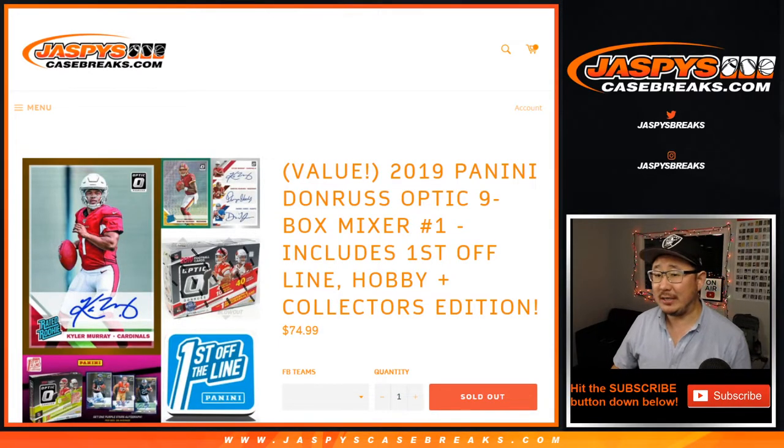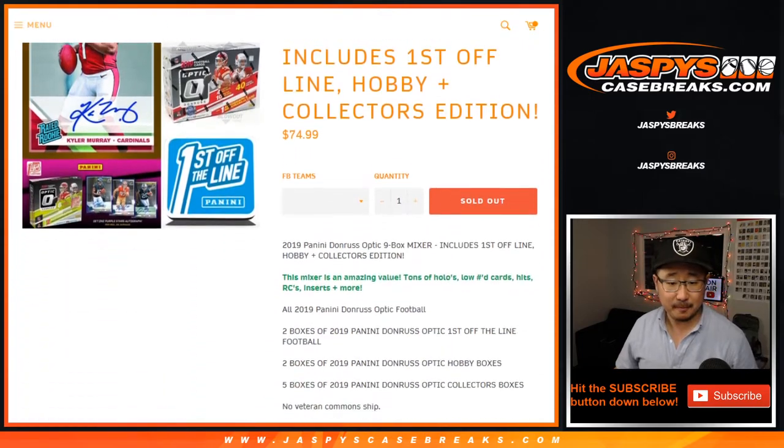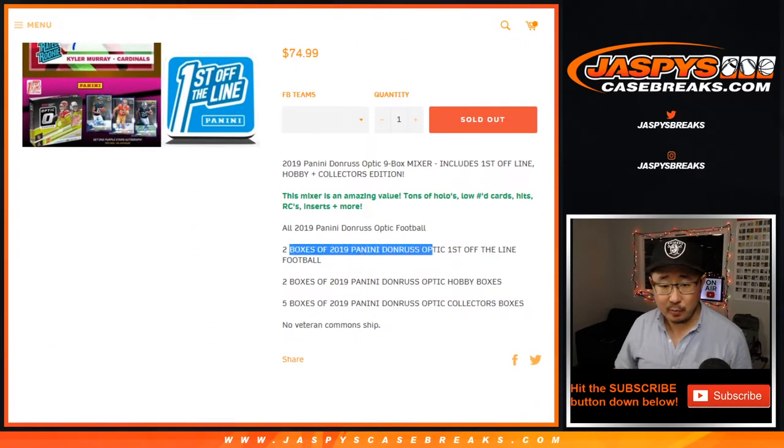Hi everyone, Joe for Jaspi's CaseBreaks.com. Happy Saturday. Here comes our nine-box Donruss Optic Football Mixer. We combined a bunch of fun stuff here — two boxes of First Off the Line, a couple hobby boxes, and a couple collector's boxes. That makes nine.